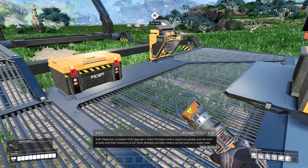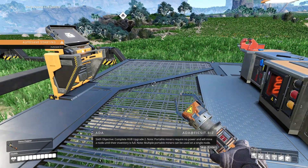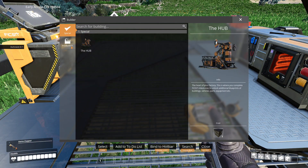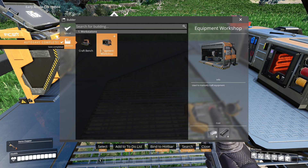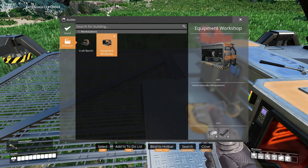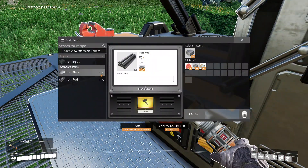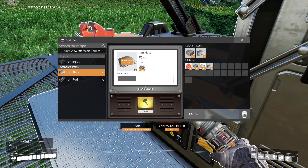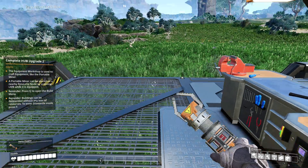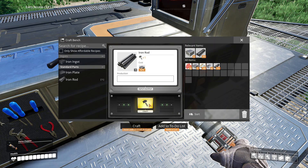Sixth objective: complete HUB upgrade two. Portable miners require no power and will mine a node until their inventory is full. Multiple portable miners can be used on a single node. For the equipment shop we need three iron plates and ten iron rods. Oops - that's eleven. We need six iron plates - looks like we've run out, I'll craft more.